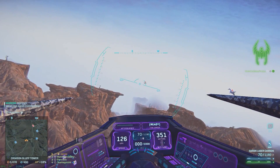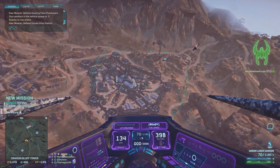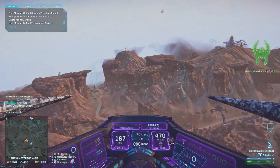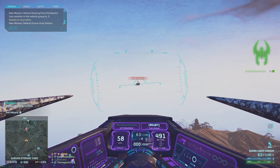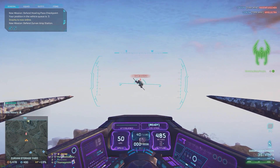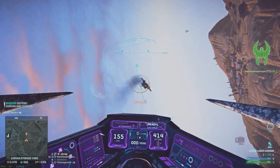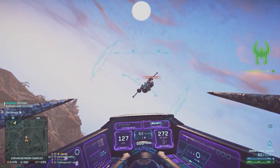Next up you'll see how effective it is if you can dodge correctly, especially with the Scythe. All three ESFs have their strengths and weaknesses, and in this situation I'm able to benefit from the strength of the Scythe and make myself a very difficult target for this Reaver pilot.